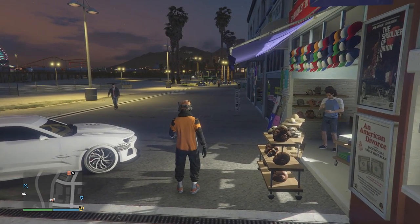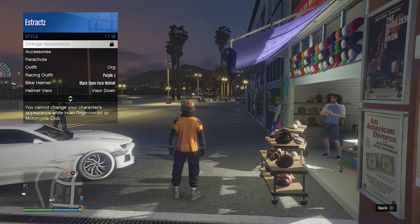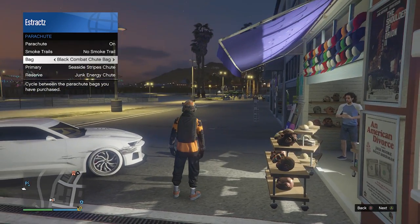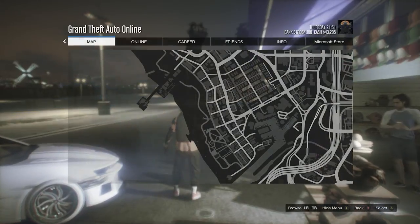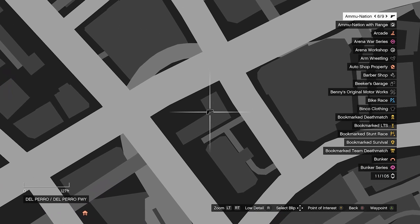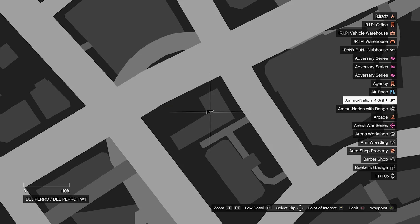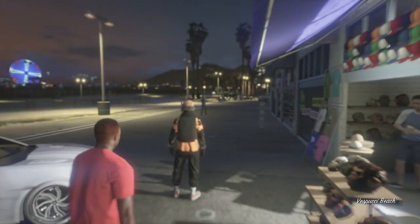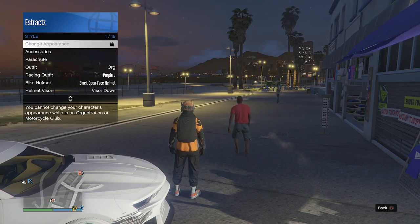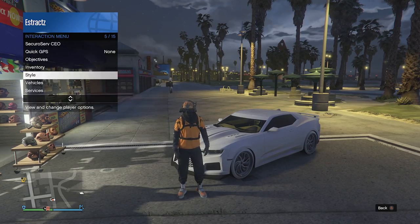For the final accessory, it's going to be the black parachute. Pull up your interaction menu, go to Style, go to Parachute, set it to On, and have it set to the Black Combat Shoe Bag. If you don't have the Black Combat Shoe Bag, go to a gun store, go up to the front counter, go to Parachute, go to Parachute Bags, and buy the Black Combat Shoe Bag. After you buy it, back out of the front counter — it will disappear off your character. Pull up your interaction menu, go to Style, go to Parachute, set it to On, and it should be set to the Black Combat Shoe Bag.